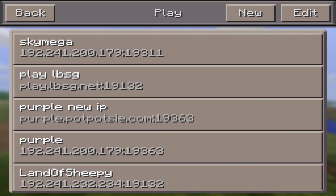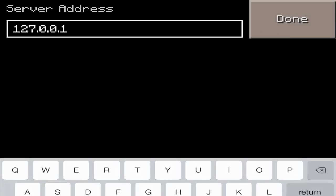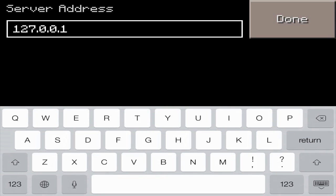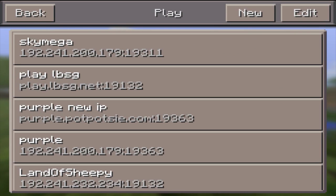So it's play.lbsg — that's Lifeboat Survival Games — .net, with the default port of 19132, which I believe is already pre-filled when you actually create a new server. So if you do external, the port's already filled in. It's play.lbsg.net — not .com, .net — or else it will not work.